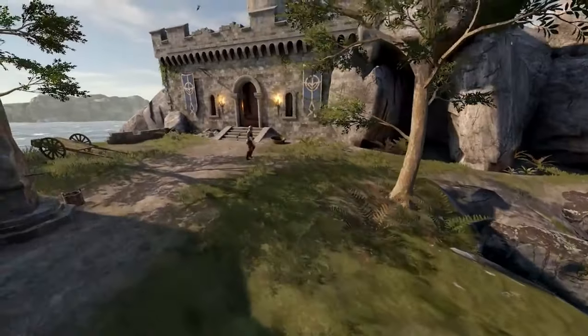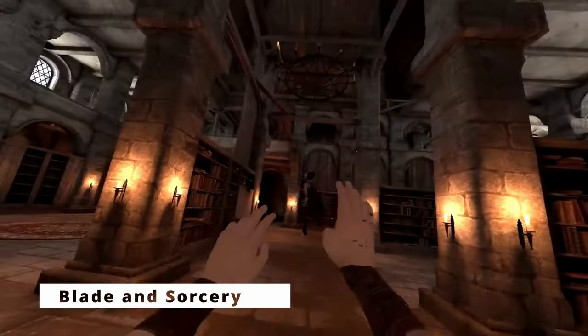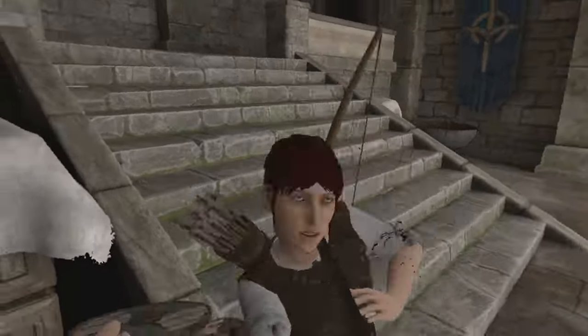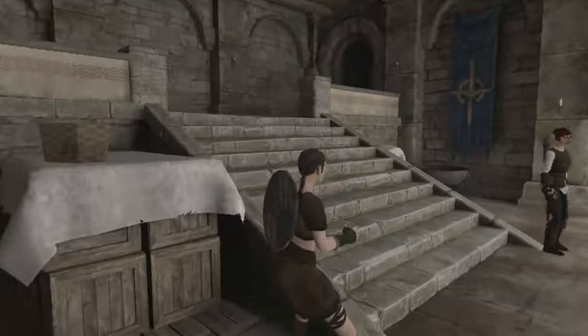Coming in at number 9 is Blade & Sorcery. Have you ever wanted to crush the skulls of your enemies with a swift sword strike to the head? For $19.99, you're a sword man making your way through areas packed with enemies. Using both hands, you can find weapons on the ground or steal one from an enemy you killed. There are tons of maps to choose from and it can genuinely feel like you're in a fight. This game has a large modding community, and the physics alone can make it super enticing. It really can be a workout as well.